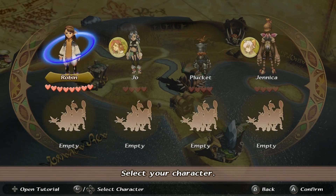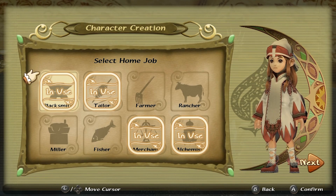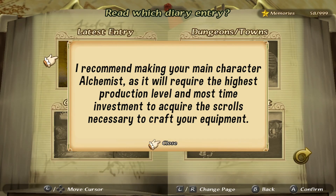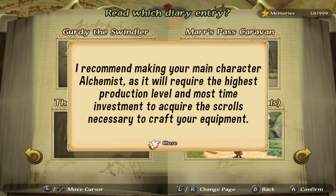First things first, you need to create at least 4 characters when you start the game. You'll need a Blacksmith, Tailor, Merchant, and most importantly, an Alchemist. I recommend making your main character an Alchemist, as it will require the highest production level and the most time investment to acquire the scrolls necessary to craft the equipment.